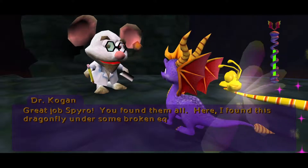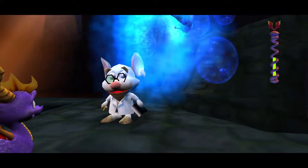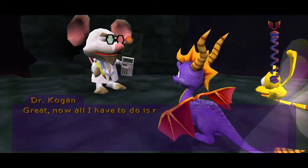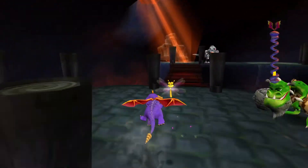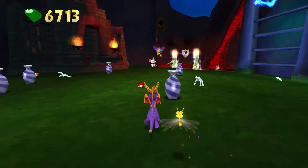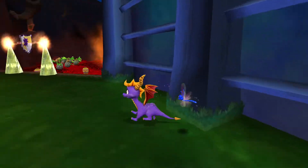Great job Spyro — you found them all! Here, I found this dragonfly under some broken equipment in my lab. You can have it. Hey, it's Boggy — another frozen T-posing dino. Unlike Honey Marsh and Cloud 9 where you actually have to collect a collectible from them. There's actually not really that many gems here — most are just single green gems. You'd think there was a lot of gems in this area, but there actually is not.